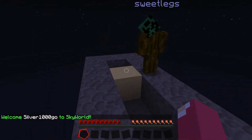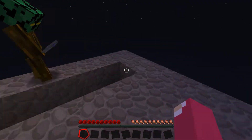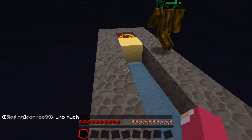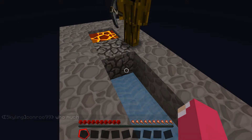So over on this side, I'm blocking off my lava. And then over on this other side, we're going to put our water, and it runs all the way to the end there. So then we break this end block, and it makes cobble.